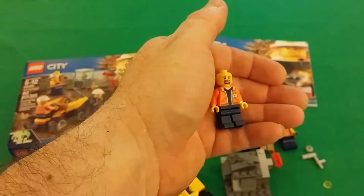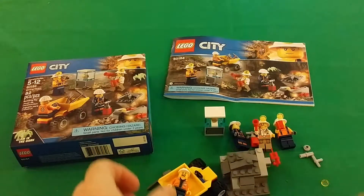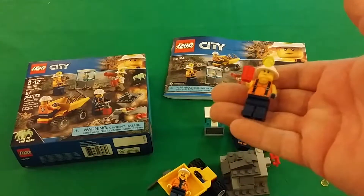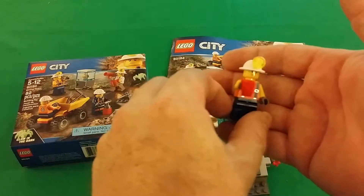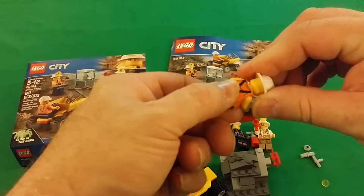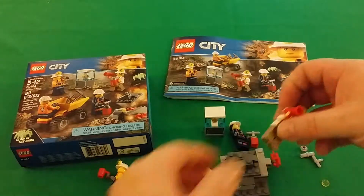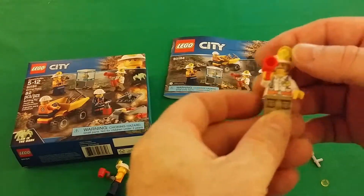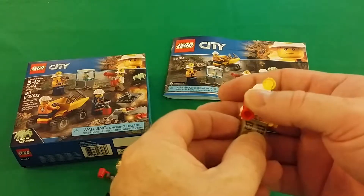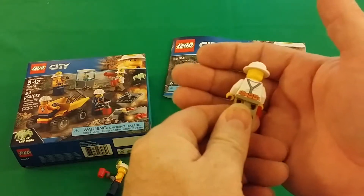Nice jacket. It looks like somebody who would wield a pickaxe. Nice little mug, no deal face, a pit hat, a light here — looks like the supervisor or foreman, the guy who does nothing. I'm used to dealing with those type of people — previous life, anyhow.